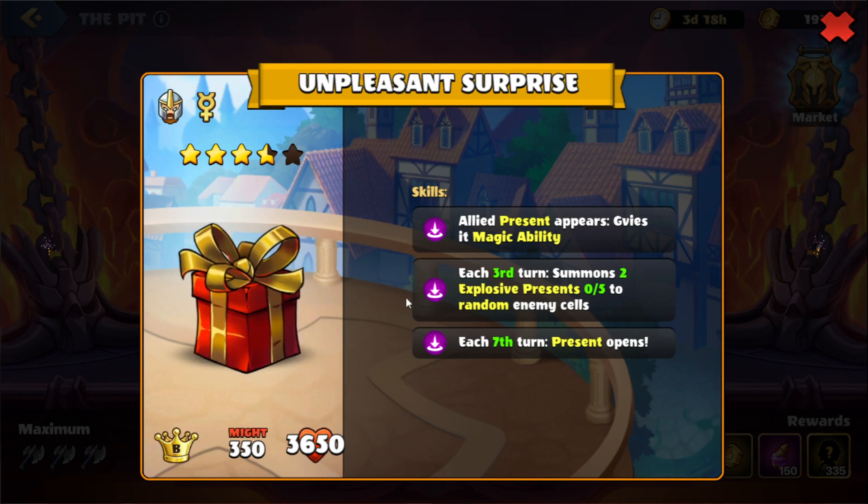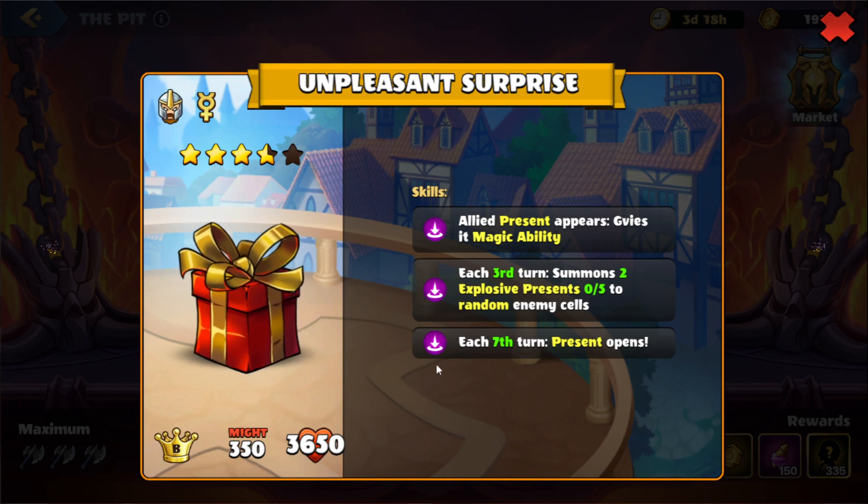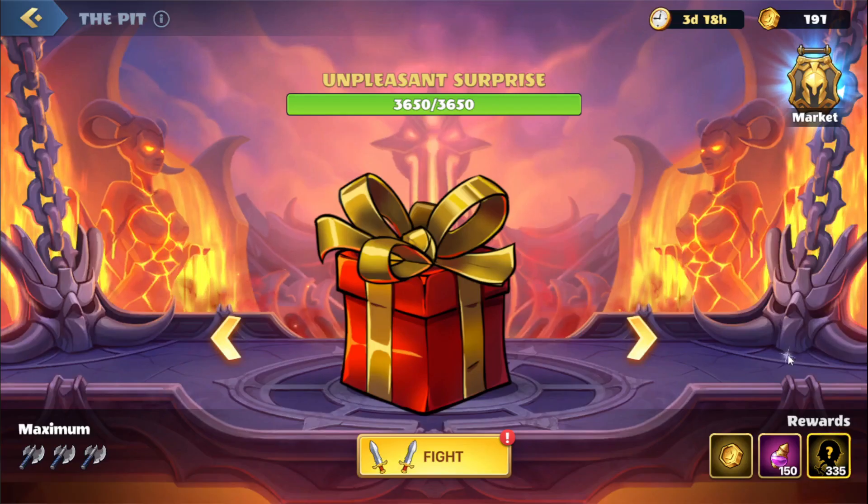Every third turn will summon two explosive presents to random enemy cells, and then on the seventh turn the presents will open. So they are going to have some presents with some kind of magic ability we'll need to check out. Every third turn we'll see two explosive presents come to our cells, so we'll need to make sure we can take care of those. And then on the seventh turn we're going to see presents open, and we'll find out what those do.